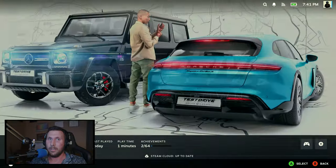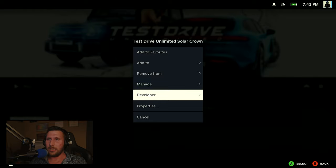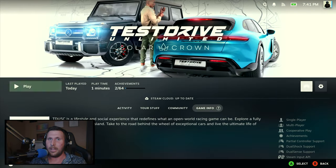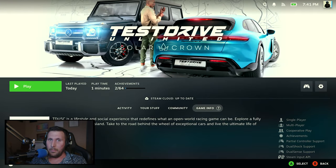We'll try Proton Experimental and give it another go with our fingers crossed. It said launching executable, so maybe something — and no. I could sit here and try literally all day, going to the next Proton version and continuing to wait. But we all know it's in vain because the developers said exactly what the problem is.